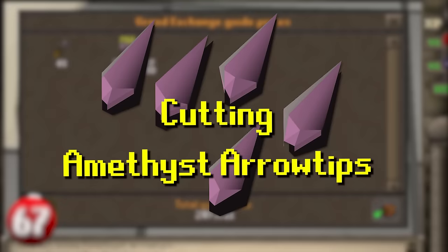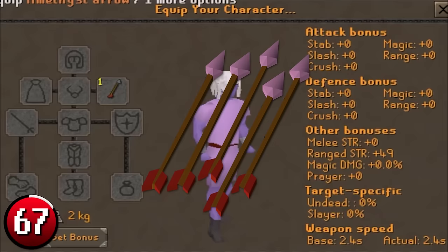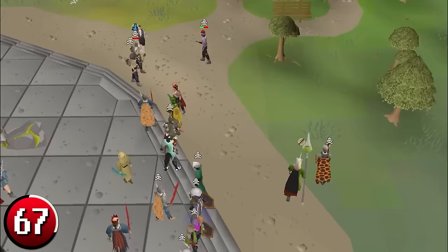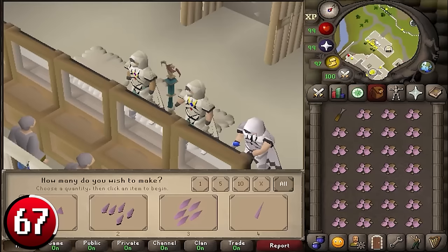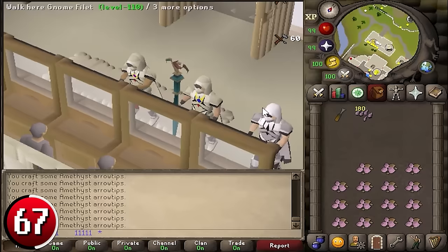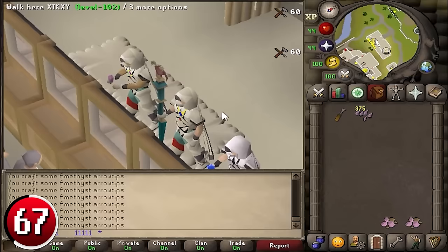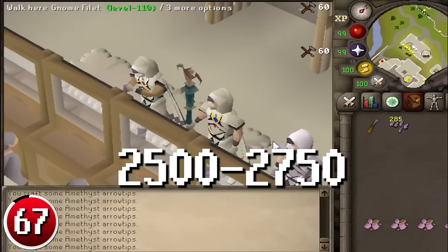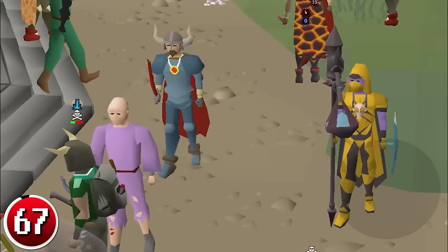Cutting Amethyst Arrow Tips: Amethyst Arrow Tips are attached to headless arrows to make amethyst arrows, which have a +6 higher range strength bonus than rune arrows, making them a good alternative in PvP and PvM. It can be unbelievably profitable to cut amethysts into arrow tips. With a chisel in your inventory, withdraw 27 amethysts at a time. Each amethyst becomes 15 arrow tips when chiseled, and it takes slightly over 30 seconds to cut an inventory. The outcome is upwards of 2,500 to 2,750 amethysts cut per hour for 434k profit.